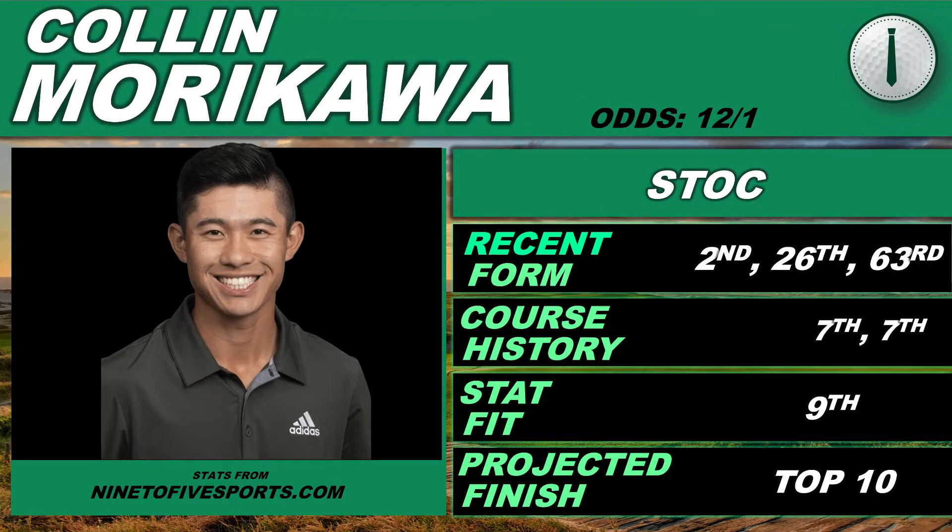Getting into the last core play: Colin Morikawa. I think Colin Morikawa is going to be a popular outright bet at 12-to-1, and I don't mind that. Looking at his recent form: 2nd, 26th, 63rd. I'm perfectly fine with him as a pick. I really like that strong course history.